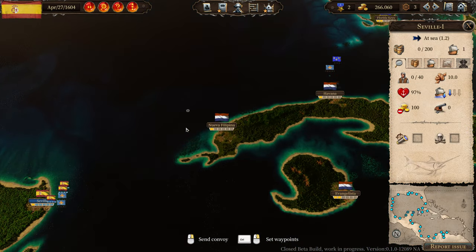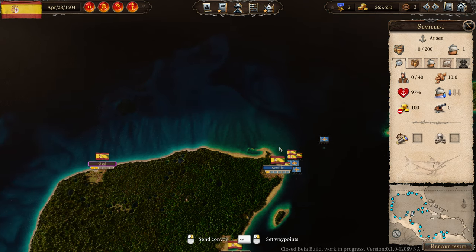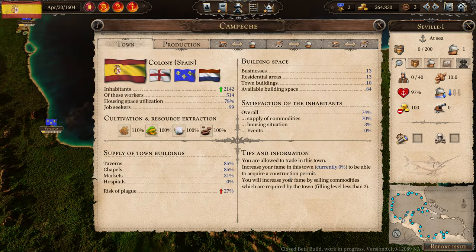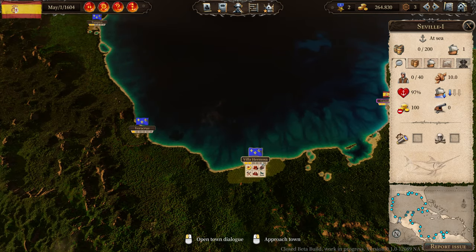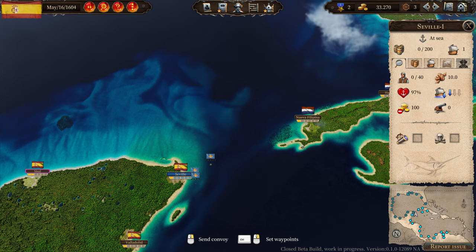Go and explore everything until you are back home. Now go and buy trading licenses with pretty much all the money you have, but leave around 20 to 30 thousand gold. Now we have 34,000 gold left.